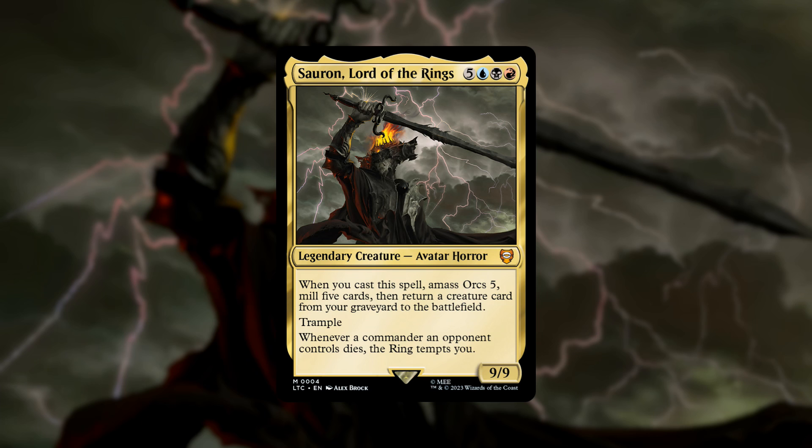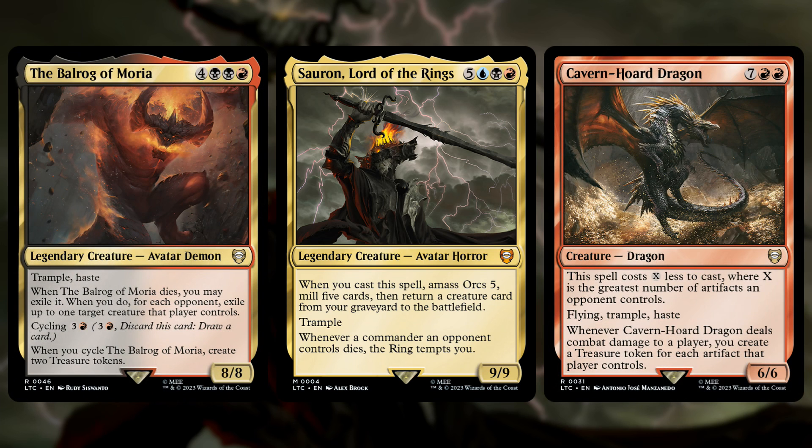While Sauron might be very difficult to cast, there are a lot of cards designed around him, like Balrog of Moria and Cavern Horde Dragon. The Balrog can be cycled for 4 mana and grants two treasure tokens, helping ramp into Sauron. Then when Sauron enters, he'll reanimate the Balrog, leaving you with an 8-8 trampler with haste, a 9-9 trampler, and the 5-5 orc token — pretty powerful. The Dragon costs 9, but costs X less, where X is the greatest number of artifacts an opponent controls or their commander. Chances are someone will have piles of treasure or mana rocks. It has trample, flying, and haste, and when it hits a player, it makes treasure tokens equal to the number of artifacts that player controls, which is perfect for ramping into Sauron.